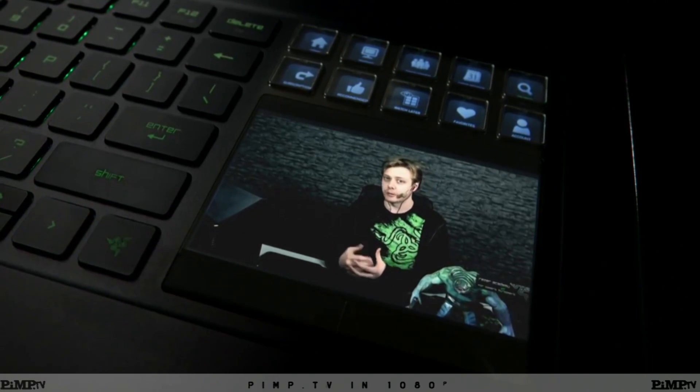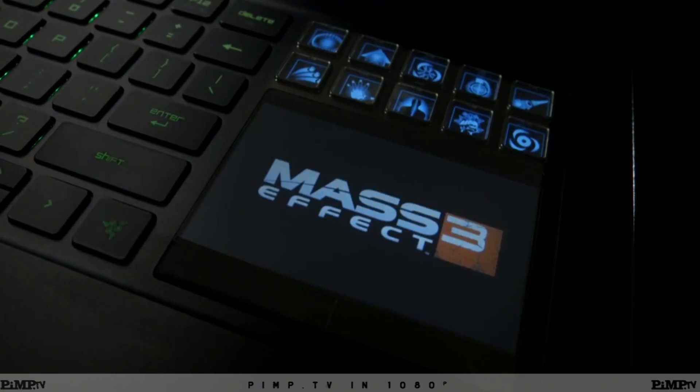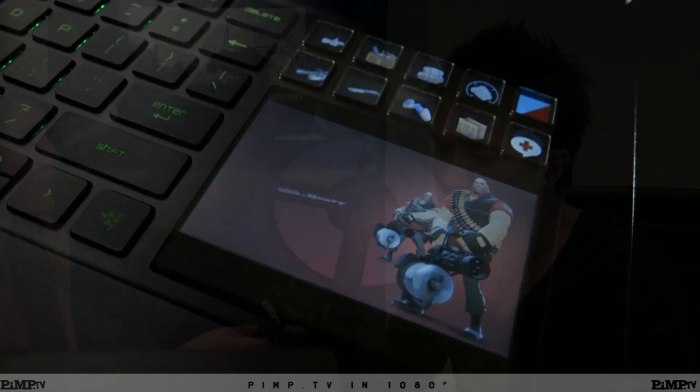So let's say you're playing Battlefield 3 — the keys will morph and change to whatever class that you're playing. And there's a little screen below that — it can pull out mini maps, and it can be used as a multi-touch trackpad.